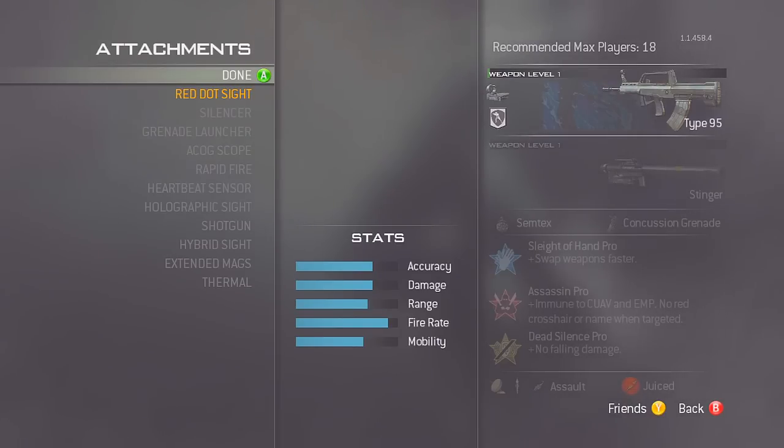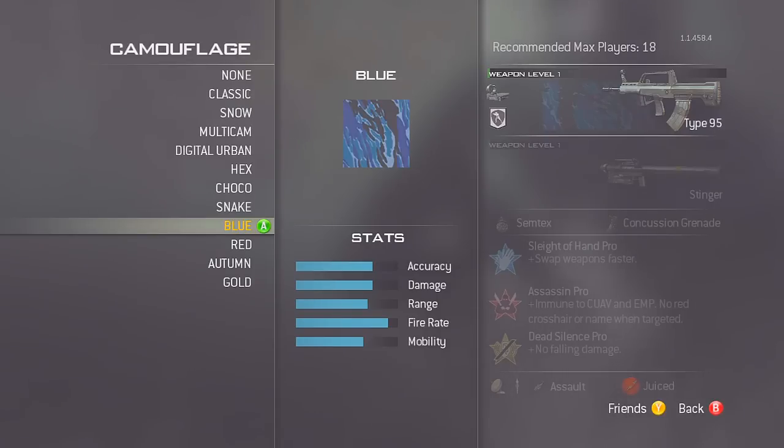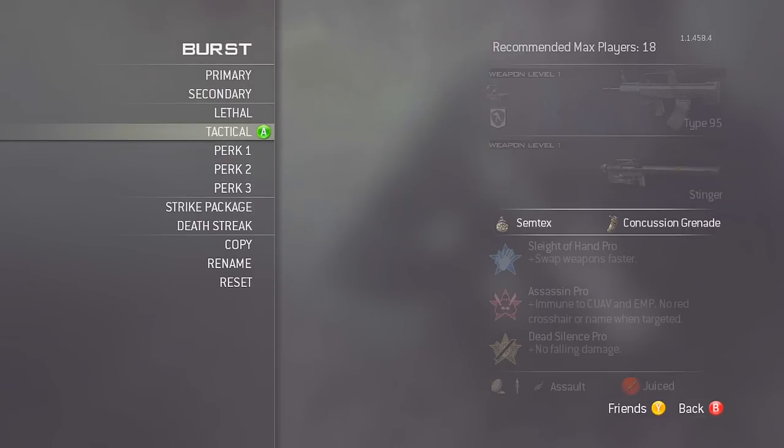For the attachments, a red dot sight — trust me, it does really help improve accuracy. Try it out and see what's right for you. I don't like any reticles so I'll leave that blank, with blue tiger camo. For the secondary, the stinger missile is definitely a great way to go with this class — you'll mostly be sitting back, and if the enemy team gets killstreaks you can easily take those down, get some extra points and XP.